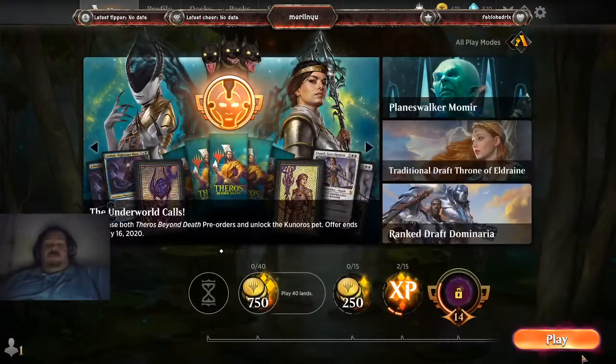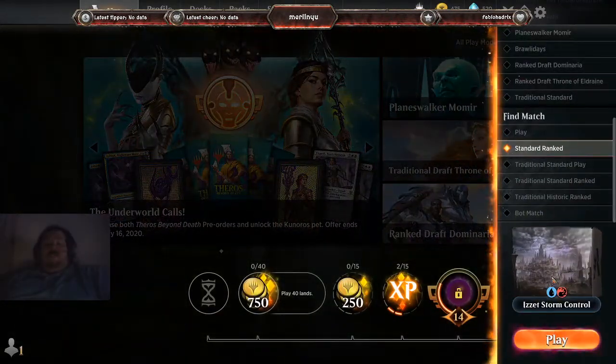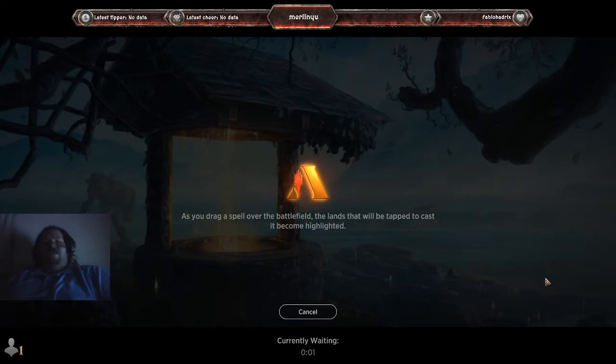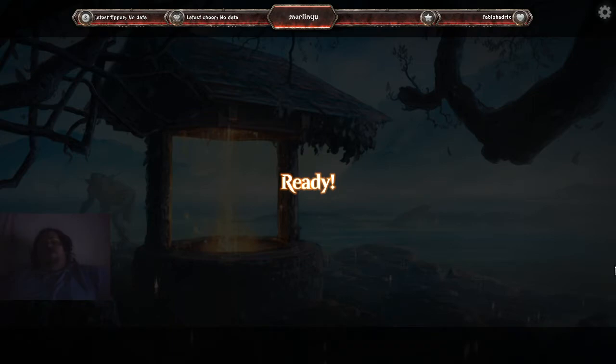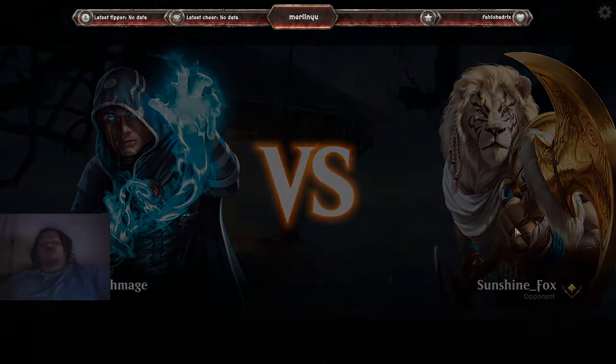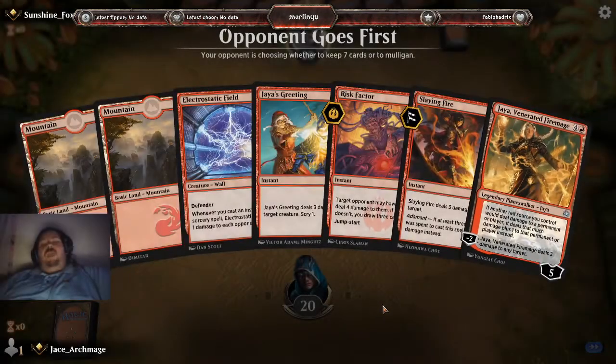With that being said let's jump into it. We're going to switch to speed burn. I've designed this deck to focus on quick, fast, and in a hurry damage. Before my opponent can get their feet under them, I do my best to either control the board state or just full-on whale on them.